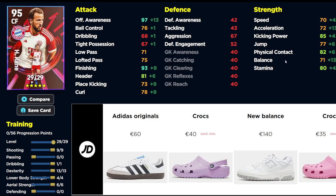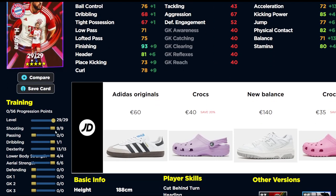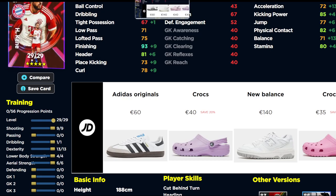Harry Kane — we've gone heavy on offensive awareness, finishing, and physical contact, which goes up to 85. Kicking power is really nice as well, but he's a little bit slow if you're not used to playing with a target man — he's not the easiest to play with. The build is nine into shooting, one into dribbling, thirteen into dexterity, four into lower body, and six into aerial strength. You can pause the video at any time to grab those numbers.